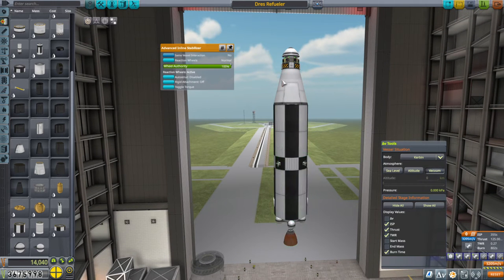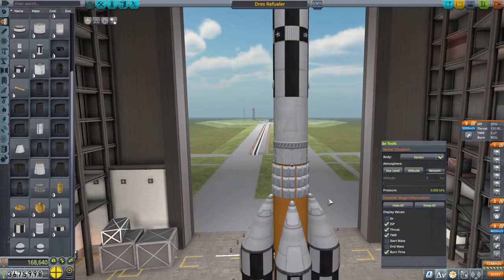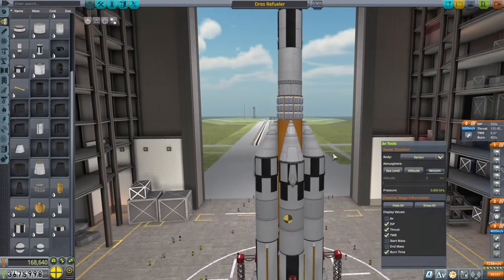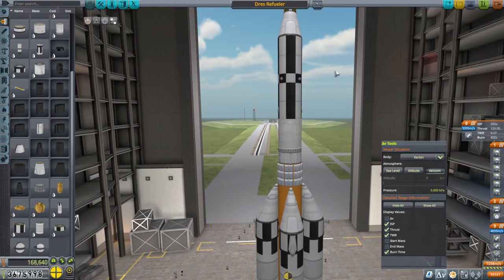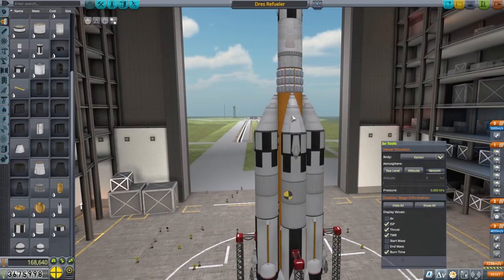That means the thrust-weight ratio is low, but hopefully it'll be enough. We've got a reaction wheel, we've got the docking port there, and we've got RCS thrusters for docking. Now I've decided that I want a new recoverable launcher that is capable of launching something - this is 48 tons into orbit.